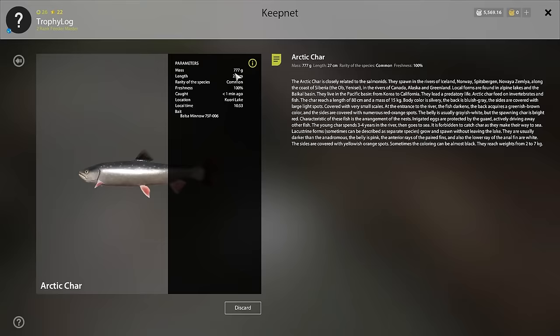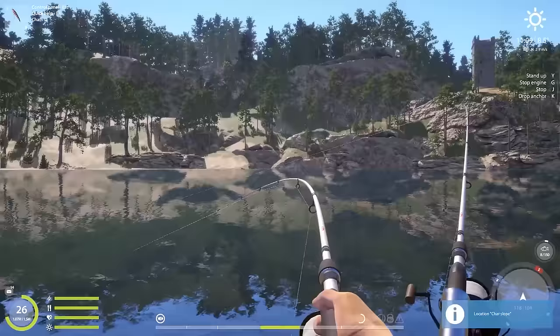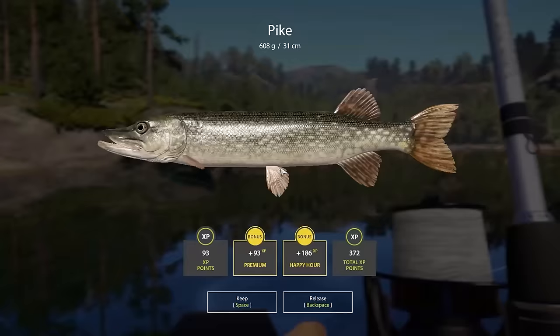Another awesome fish — a lucky fish — a 777 arctic char! 777 is a good number, I believe. We have a fish on one of the rods, something tiny again. I really want something that will fight for its life, but that was like a 200 gram lake trout — the lure was even bigger than the fish.